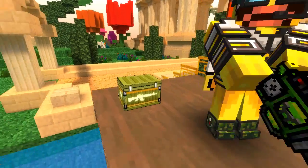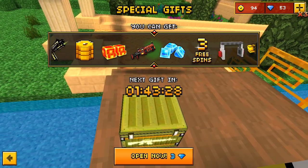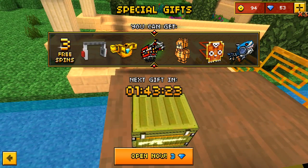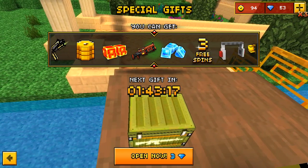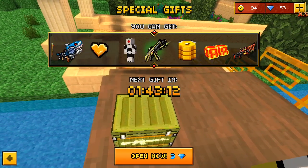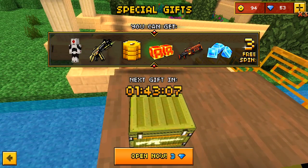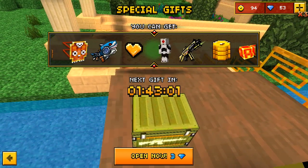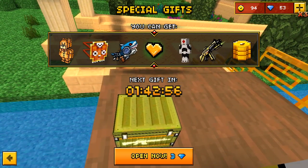The fifth way you can get coins or gems is with this little box here. You can also get guns as well, and random stuff, free spins, and headphones and everything. So this is a great way to get a load of stuff in the box.